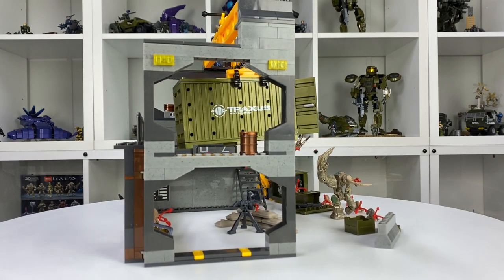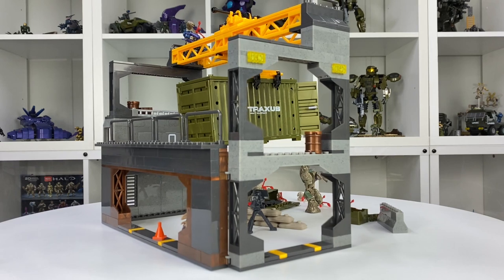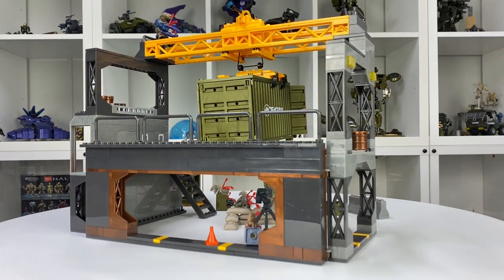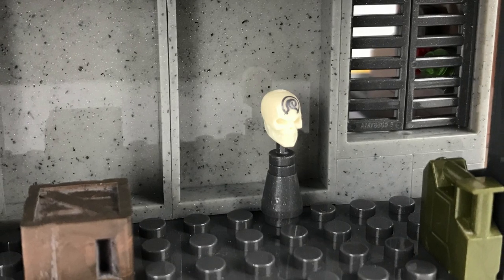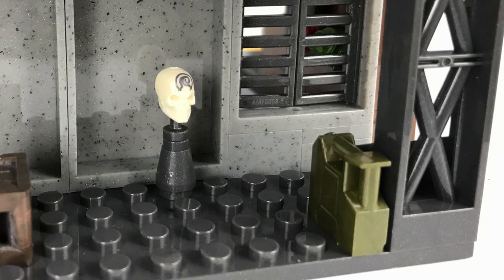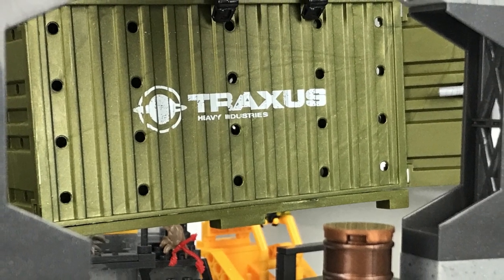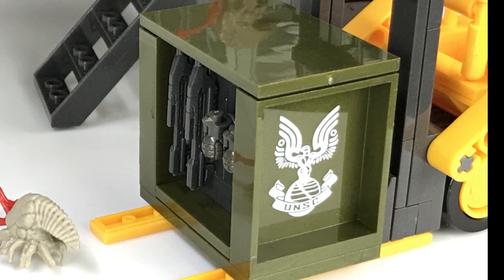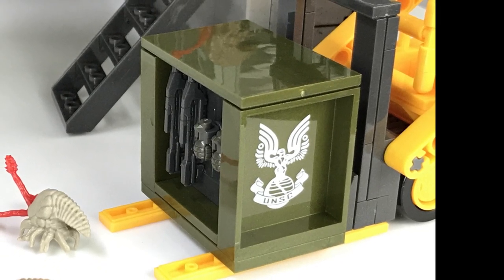When it comes to detailing, Mega really went above and beyond with this set. I was continuously pleasantly surprised throughout the build - every time I saw something else that proved Mega was not going to do this half-heartedly. I'm not just talking about things like the printed console pieces, the printed keyboard pieces, the skull Easter egg, two traffic cones, two energy cores, a number of barrels, shipping crates, fuel cans, weapons crates, a whole row of sandbags, or the excellent Traxxas Heavy Industries logo printed onto the side of the shipping crate. They even bothered to print the side of the ammunition box with UNSC printing - completely unnecessary, but absolutely fantastic.